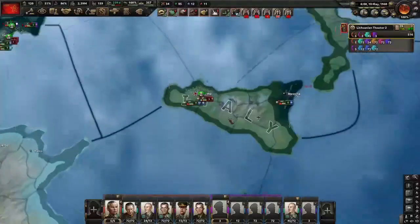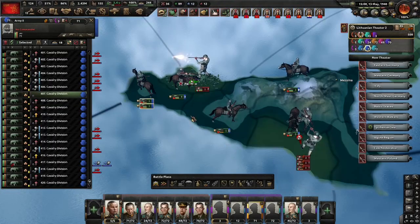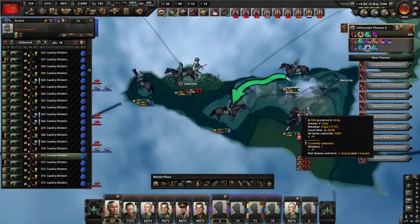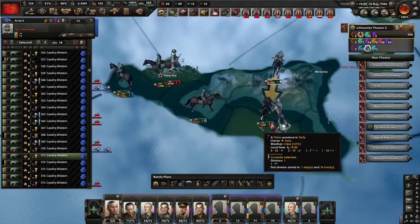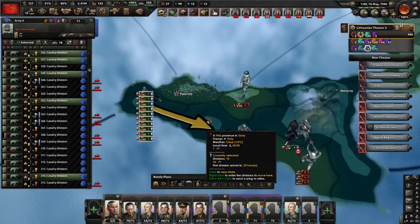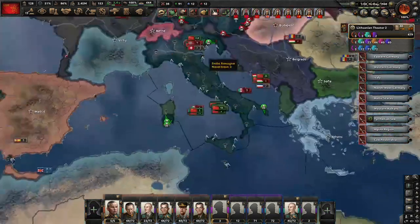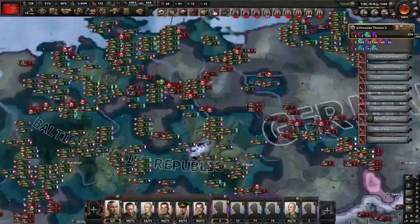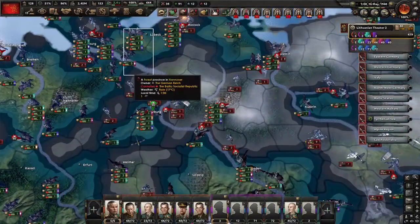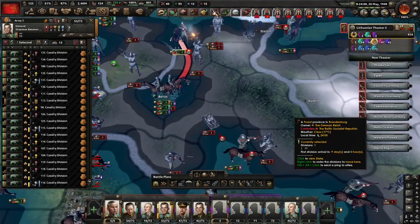Right now I'm going to focus on Palermo, one of Italy's biggest victory points. We can encircle Palermo so we can tell these units to leave — and as I hoped, the Italian unit is leaving so we should get Palermo. And there they did it. And down goes Italy. Now we just need to focus on Germany — we should be about to take Berlin so as soon as we do we should be okay. And Berlin has fallen — that should do it.